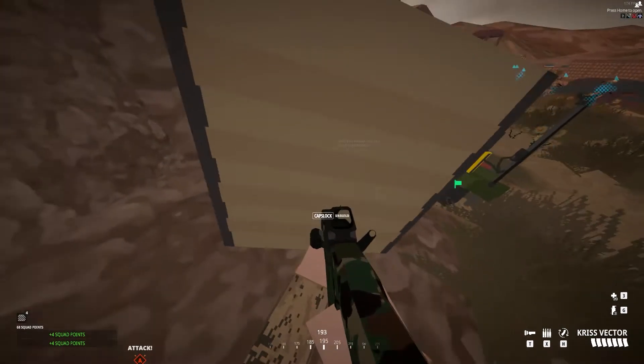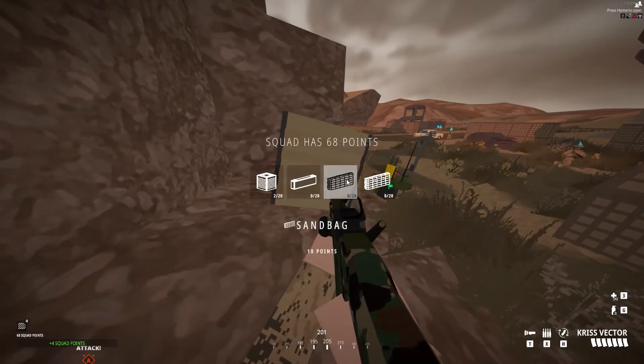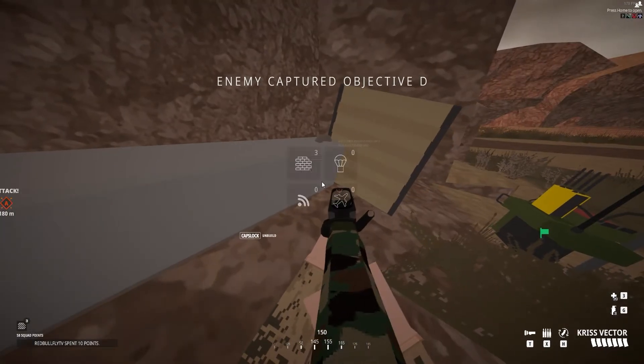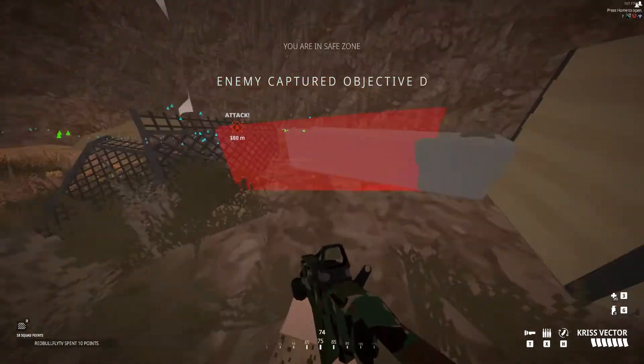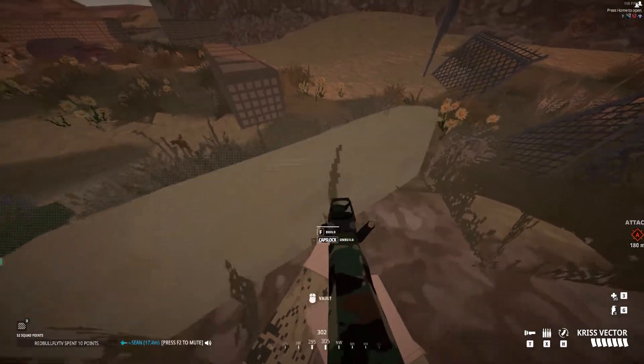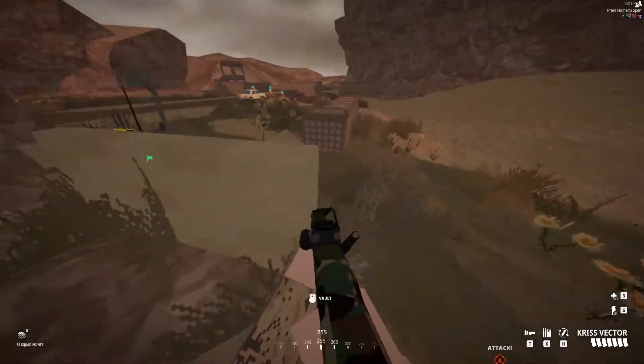I just placed a square barricade — this is the tallest one. The next one here, I call this the low barricade. What's unique about it: you don't have to press F to build it. This one right here is the most standard barricade that you'll see.